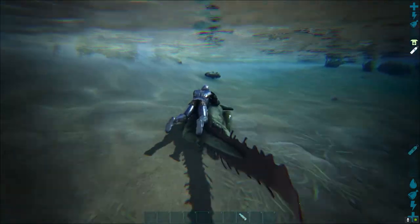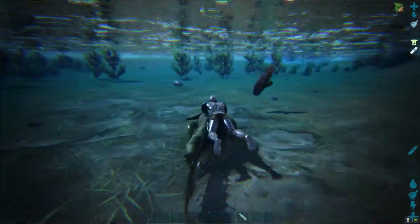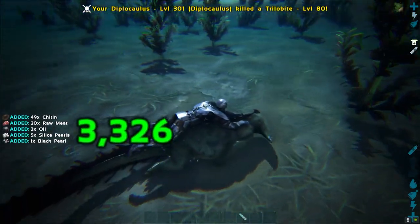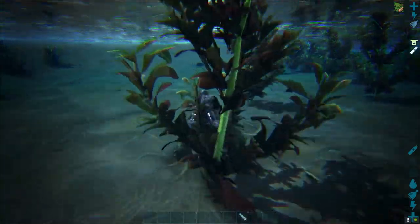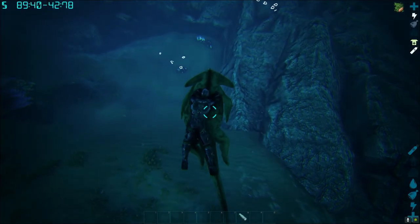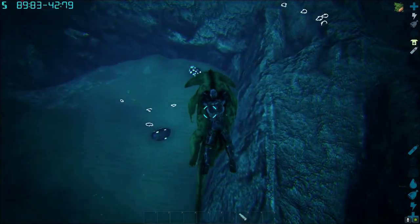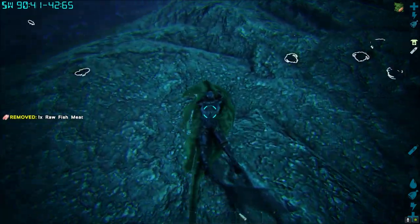...it's only taking 100 to 120 damage. But when I am attacking a trilobite, it's taking like 3k damage, which is like 30 times more damage. And also another advantage is that with a single bite you can take all the resources and kill them. As you know, they drop a lot of chitin, oil, and pearls.